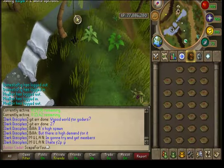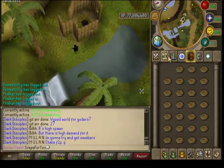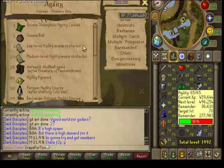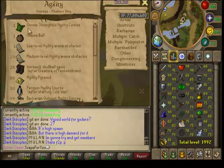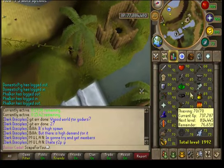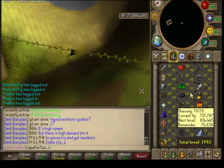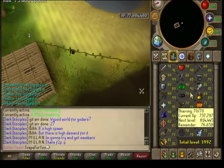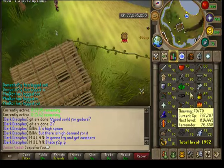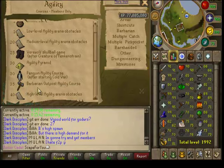When you're starting agility, I would always start at the Gnome Stronghold agility course. The reason for that is it is quick — you could probably get to level 30 or 40 in about an hour and a half or two hours. Then once you're 35, I would head to the Barbarian Outpost agility course.